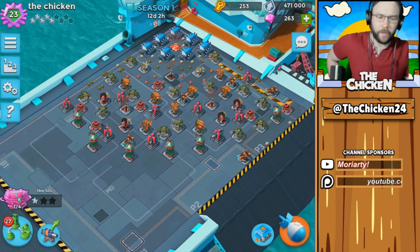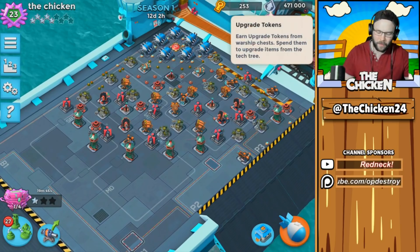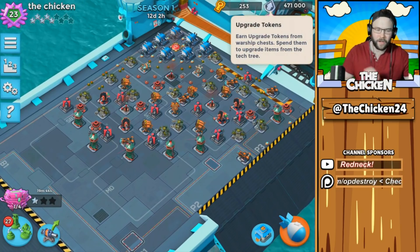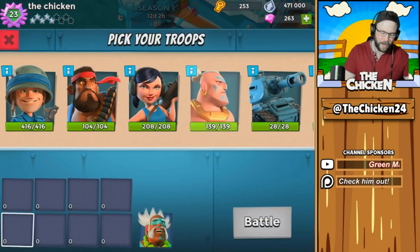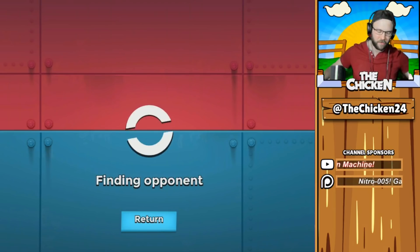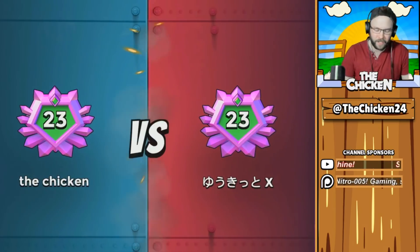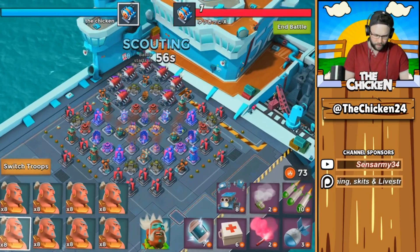Hey guys, the chicken here bringing you another Pumich video. In today's video, we have some massive upgrade tokens to spend. We're gonna be trying to grind out a chest, maybe hit rank 24 if things go really well. I gotta give another big shoutout to my man Shishkebobber — the guy's crushing it on all these warship strategies. I stole something else from him today: Crystal Critters with Warriors.